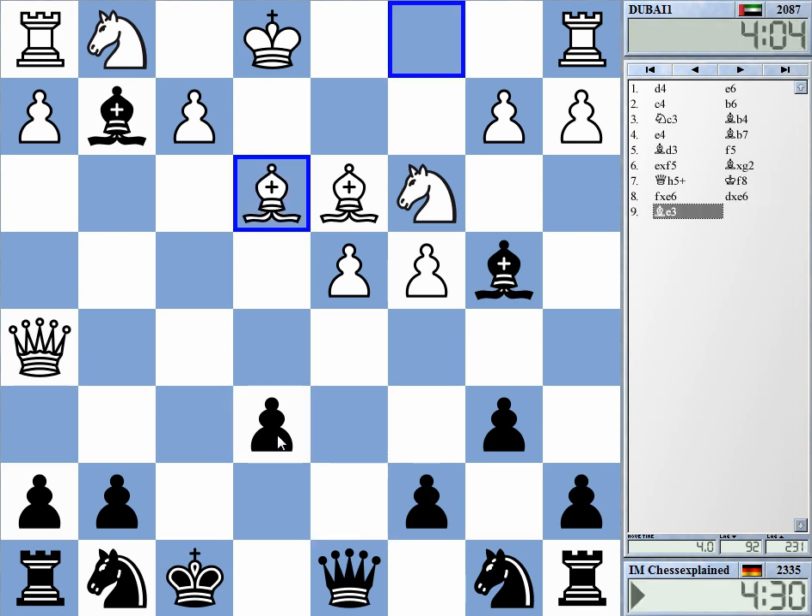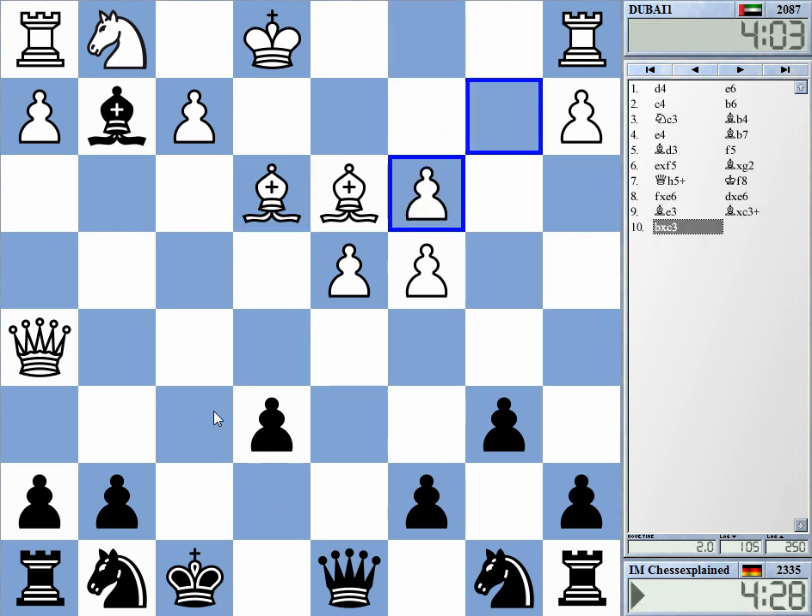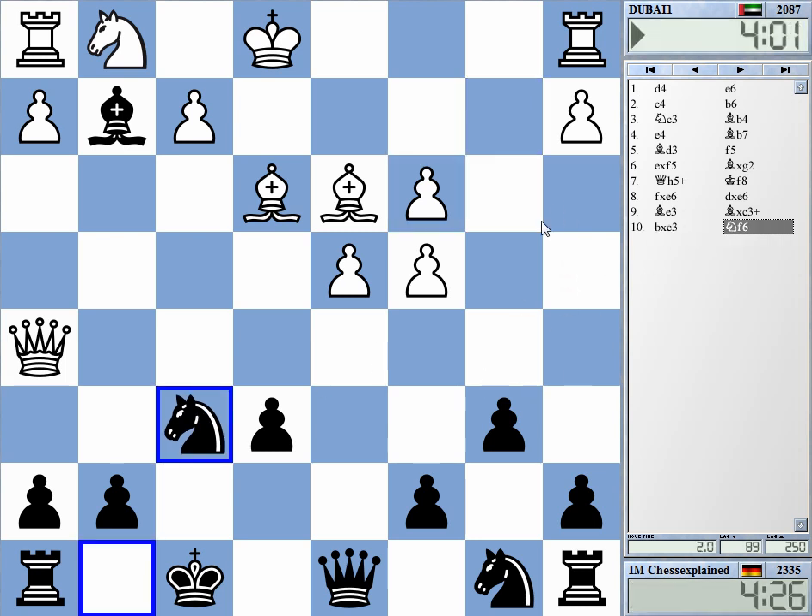The question is always should I take on c3. I think I can check and take now, because bishop a3 is not in the position anymore — winning this tempo first and then taking the rook. It's a whole rook, not an exchange or something you can very often justify.